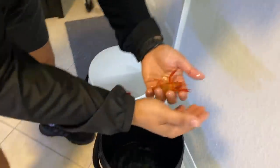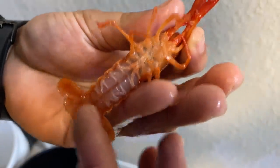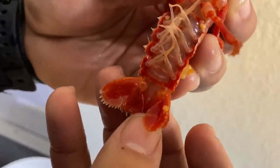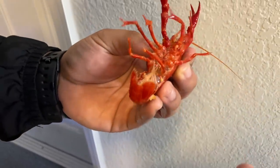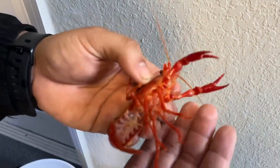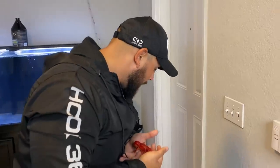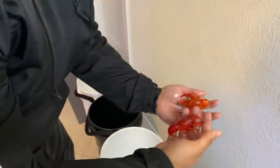Looking at the next one — these claws look a little smaller but longer. I believe we might have another male. Yes, male again. And this last one — she's covering her tail. Why is she covering her tail? She's covering because she has eggs! Oh my god, we have crayfish eggs already! Unfortunately they don't look fertile, but it's good to know she's able to lay eggs. She has small claws, so I think I'm gonna keep this one.